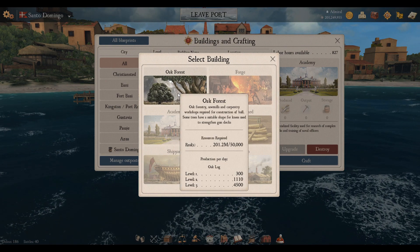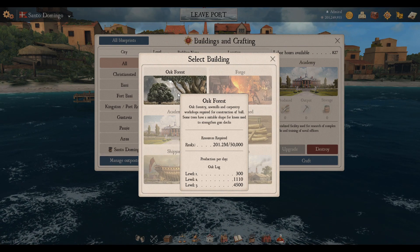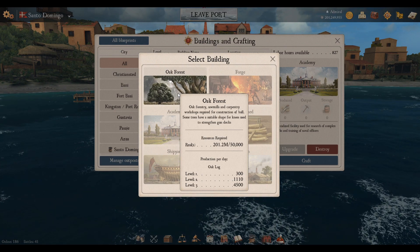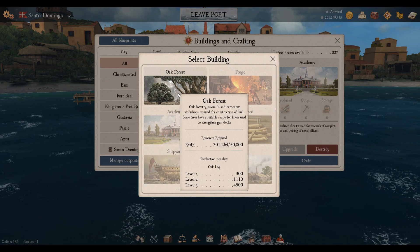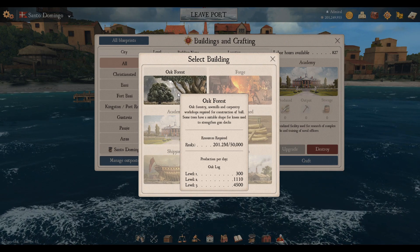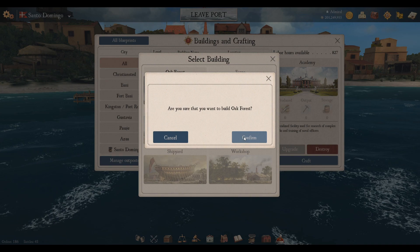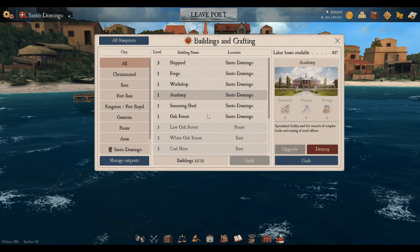If you hover over each icon you'll see the construction cost for each level. Taking the Oak Forest as an example, it costs 50,000 reales to build. Level one produces 300 logs per day, level two produces 1,110, and level three produces 4,500. Let's go ahead and build it — confirm — and we now have a level one Oak Forest in Santa Domingo.